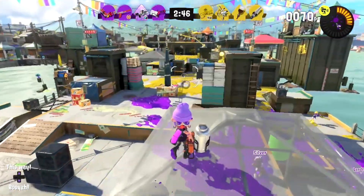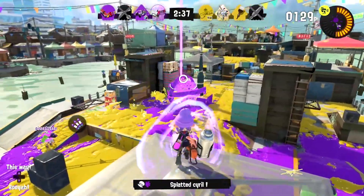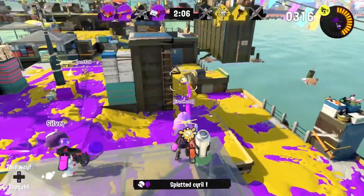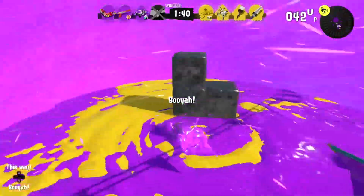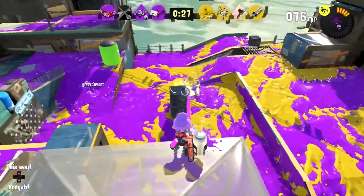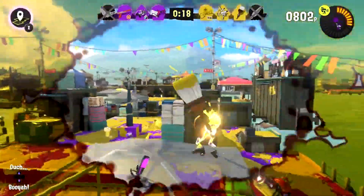At number 3 — this might be a spicy take — I'll put the Hydra Splatling. I'll just get this out of the way early: this thing is slow. Slower than your grandma walking to her mailbox through a sea of quicksand. But if you can get past that, this thing is so easy to use. It has a huge hitbox — if you hover it over enemies, they're going to get hit and hit hard. Best thing to do is stay out of the enemy lines. If you can lay down ink from the back lines and support your team with the Booyah Bomb, then you're going to be golden. Just watch those nasty flankers — they like to sneak up on you and whack you with a big old paintbrush.